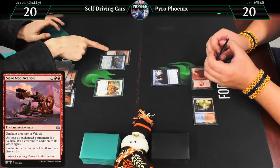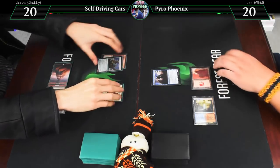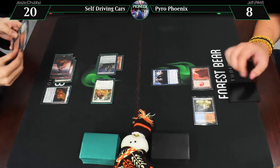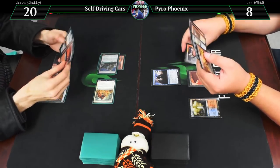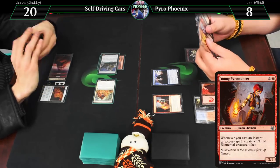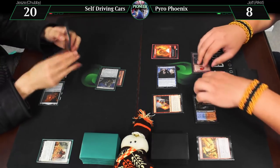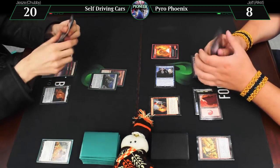Siege Modification gives it plus three and first strike — that will be important for a 10/11 into 12. I'll take that this turn. Go to eight. Draw for turn. Mountain, Young Pyromancer. Tap Jace to draw a card and discard a Fiery Temper, which is three damage to that. He did his job. Make a white mana, get a 1/1, and Jace flips. This is the part where you stabilize entirely with little dudes.